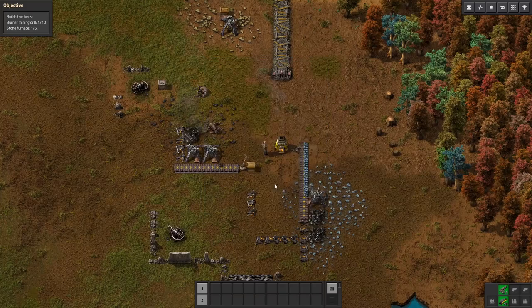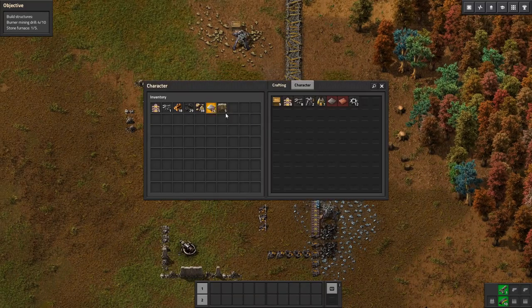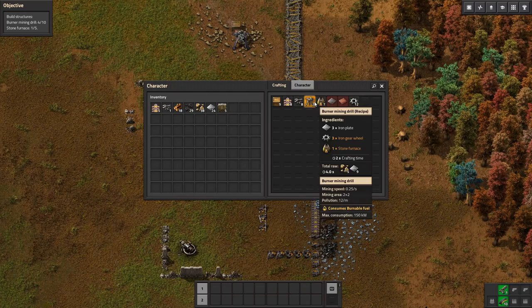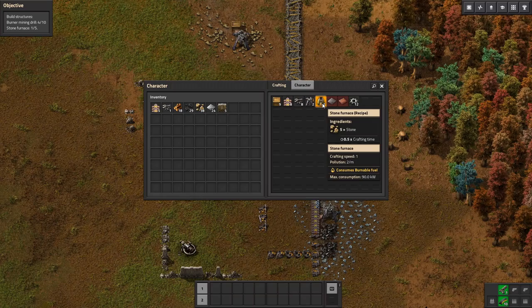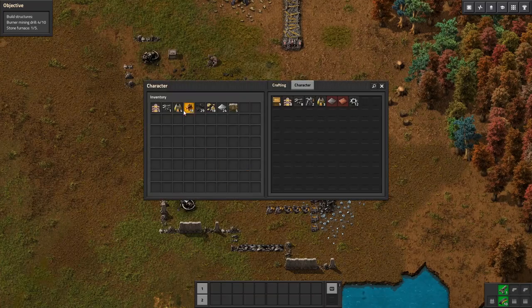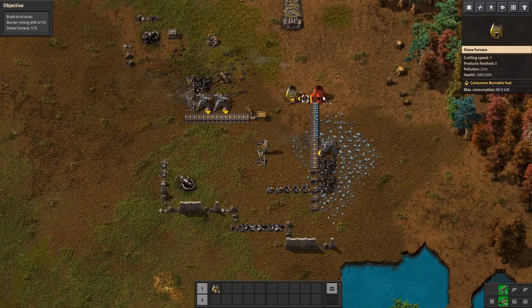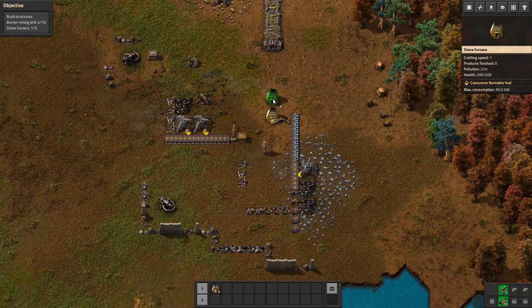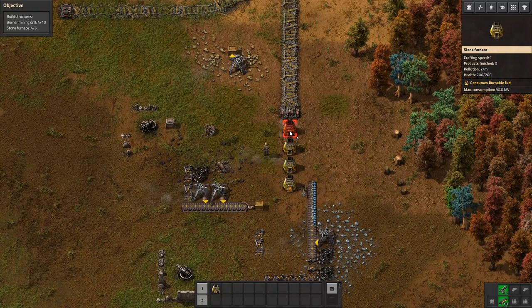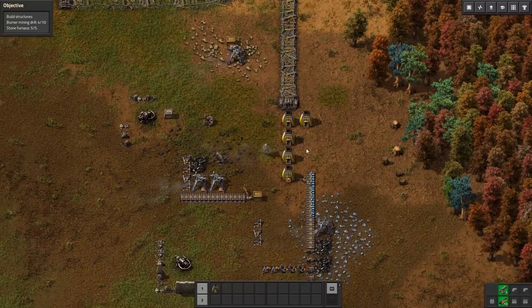Let's go ahead and grab all that. Burner mining drill — 4 out of 10, so let's continue making these. We're going to need 5 — or 4 more stone furnaces. So 1, 2, 3, 4 — let's go ahead and place those down. Can I just put that down there? I don't know where we're going to put these, but let's just set them down. There's 5 of those.